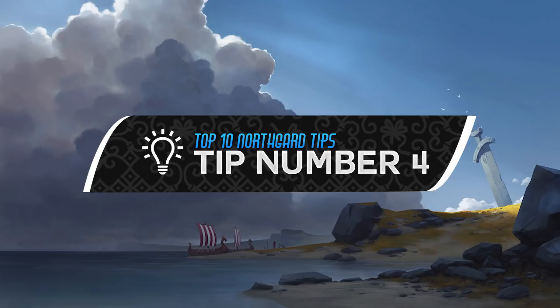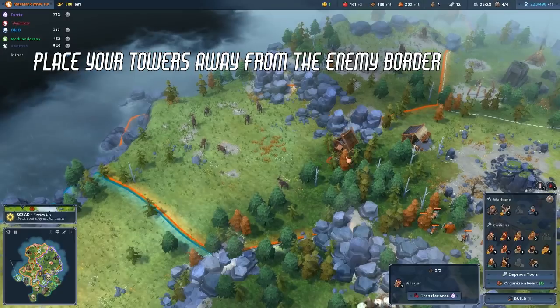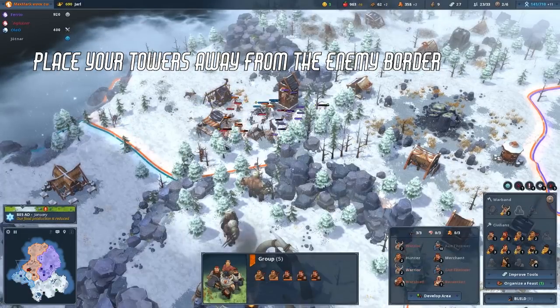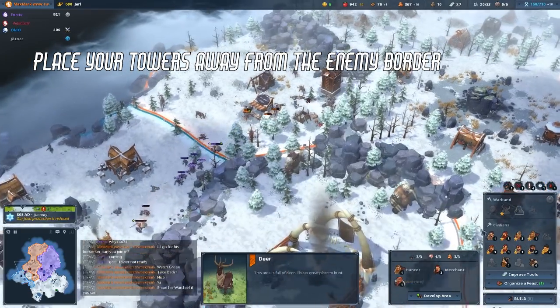Tip number 4. Place your towers away from the enemy border. Invading soldiers will need to walk much longer to get to the tower, meanwhile taking more hits from the tower and giving you more time to react to the situation by sending soldiers. It pretty much works as a lightning rod when you get attacked.